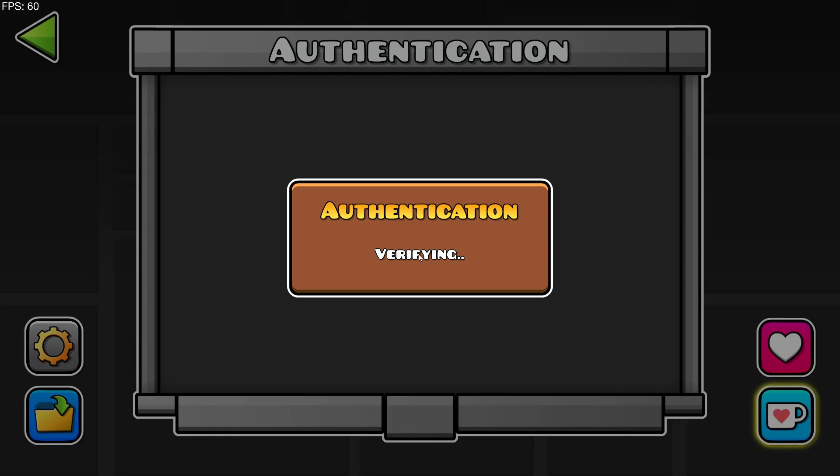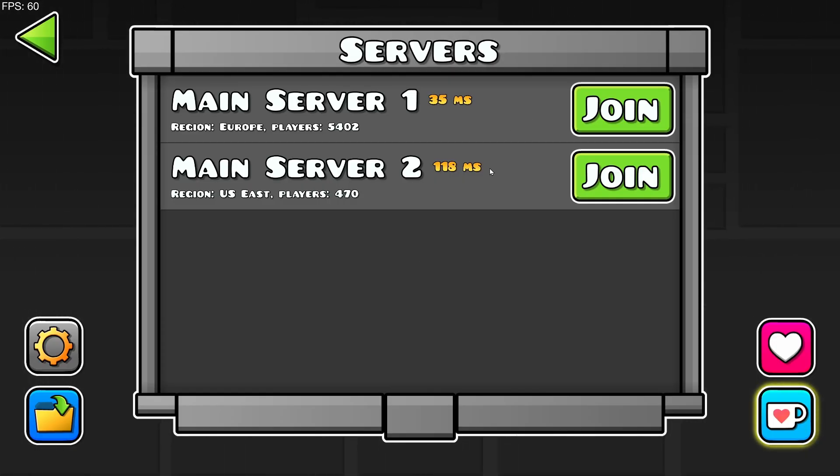It's going to authenticate your account. Now you want to select your server — I just picked the one that has the most players. If you are in the US, that means you're going to be experiencing around 100 ping, but it is the price you pay for multiplayer in a game that isn't supposed to have multiplayer yet.